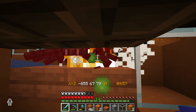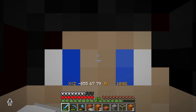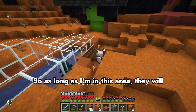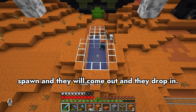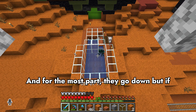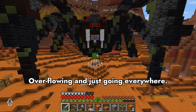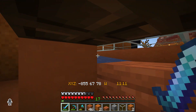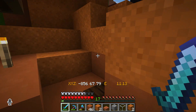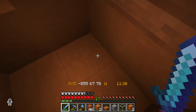I think I've done it. We do have one problem though — as long as I'm in this area they will spawn, and they will come out and drop in, and for the most part they go down. But if it gets backed up at all, they start overflowing and going everywhere. So I think I might need to make a little safety chamber, just in case. And I haven't added hoppers to pick up the drops yet either.